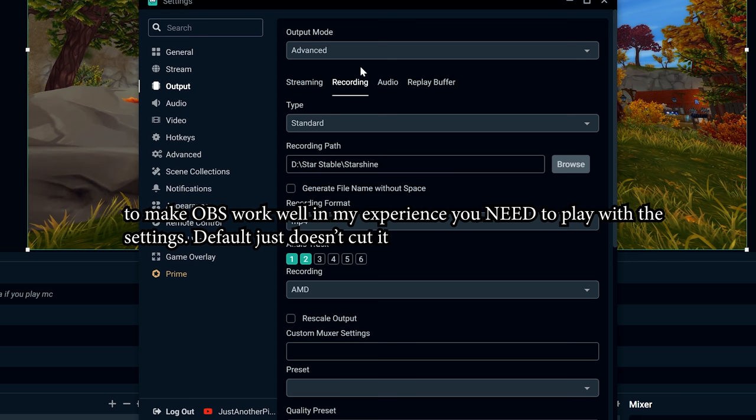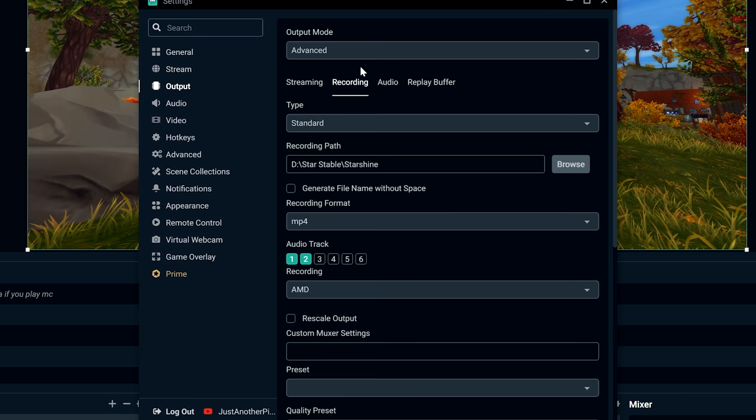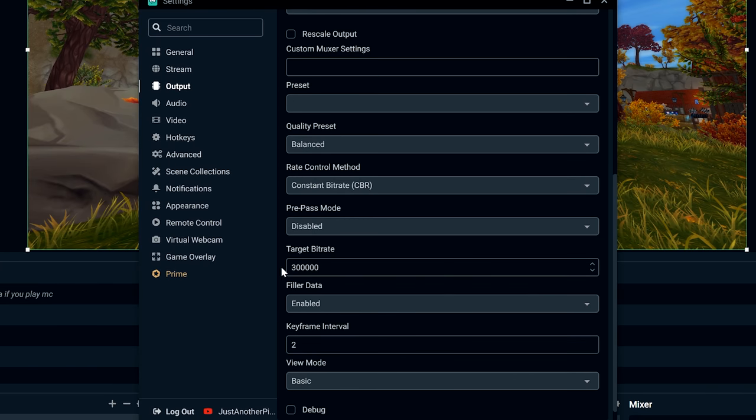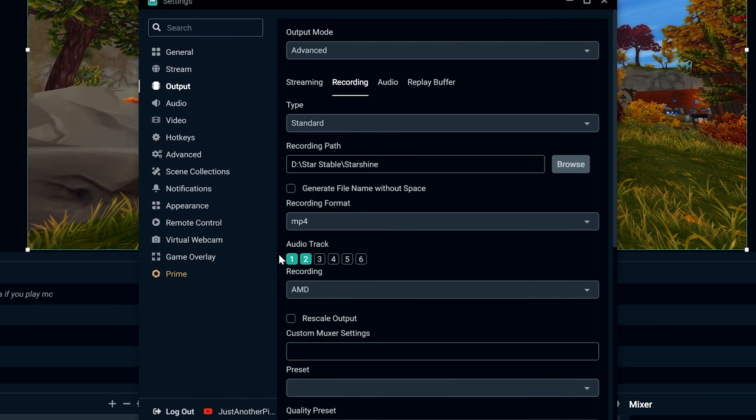OBS is brilliant because it's free software, but the only problem is you have to know your computer. There are things like bitrate which can be tricky to explain. Unless you have as good a computer as I do, do not type in 33,000 — your computer will lag badly. So switch to Advanced and under Recording Type set it to Standard. For Recording Path, just browse to wherever you want to save your files.